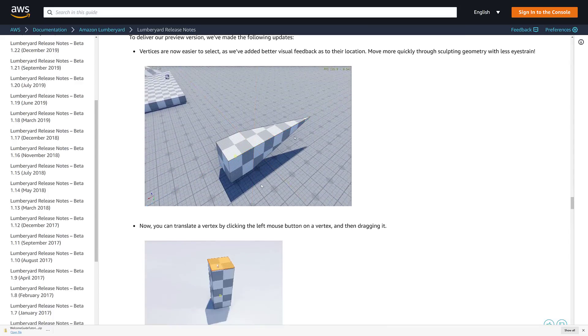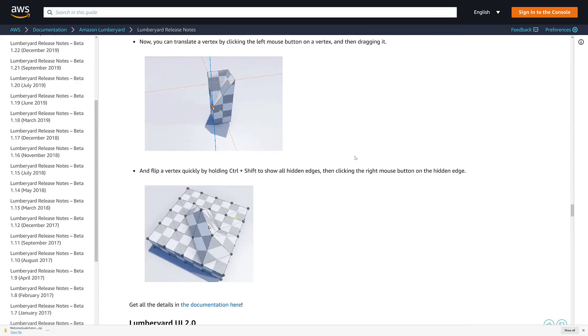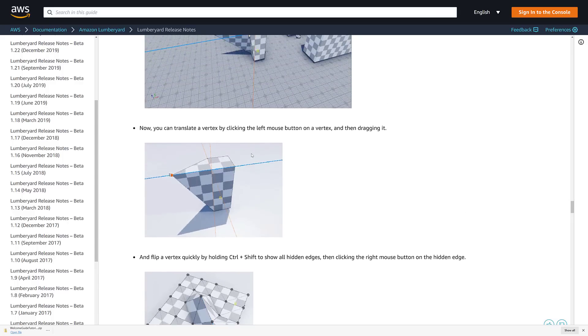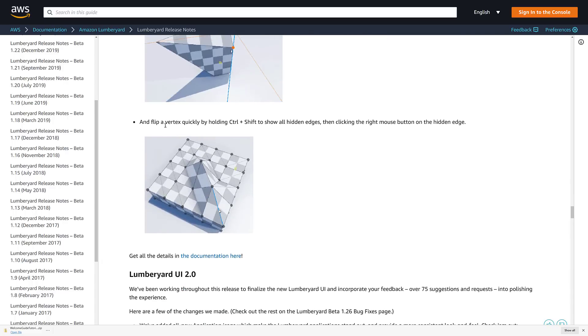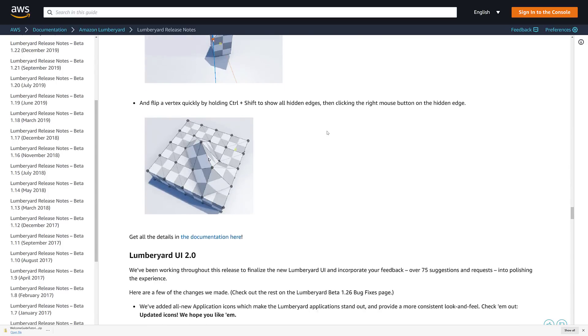The physics collider surface tag emitter enables planting dynamic vegetation on physics collider surfaces, providing a more efficient option compared to the mesh surface tag emitter when trying to plant vegetation on arbitrary mesh surfaces. The white boxing tool — we saw that in action. There is full documentation on how to use it. New functionality includes translating a vertex by left-clicking and dragging it, which is definitely an improvement. It's a really quick and fast way to work.